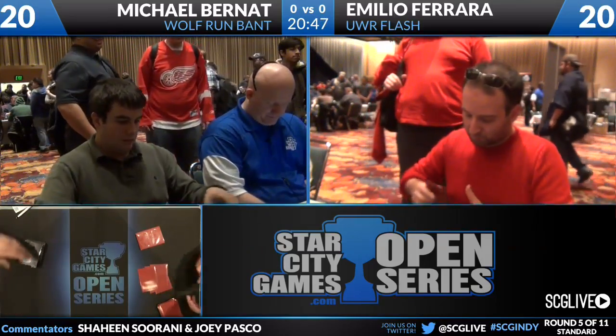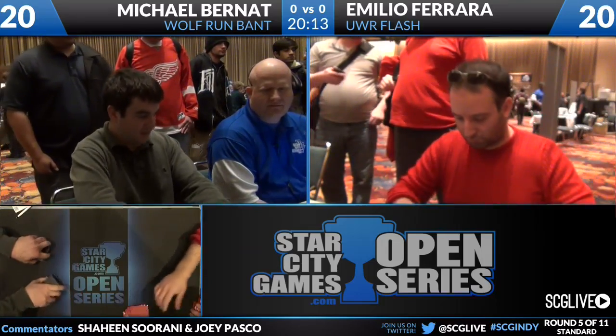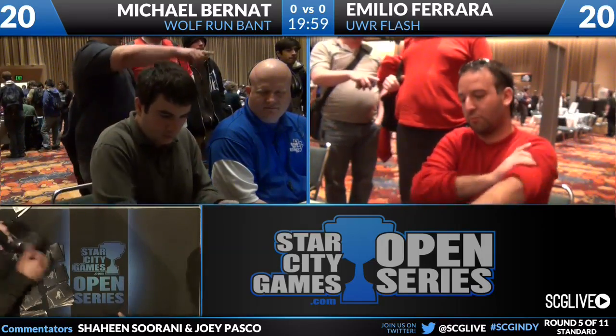You felt like Emilio had a reasonably good sideboard plan. I like Emilio's deck much better after game one. He gets to bring in Angel of Serenity, his own Detention Spheres, Supreme Verdicts, Negate, Jace Memory Adept, and Dispel. I would bring in my entire sideboard minus the Electrostatic Hasters. I'd cut Searing Spear — against his deck it kills a Thragtusk, and that's it. Cut the Pillars too. So that's seven cards.